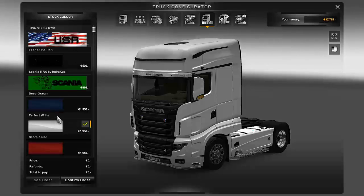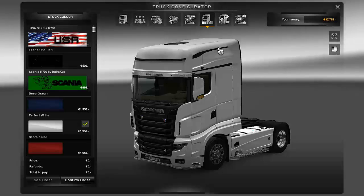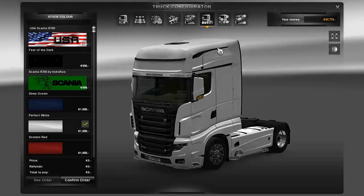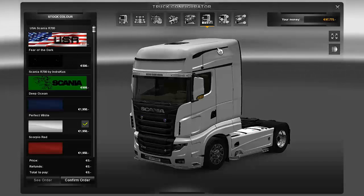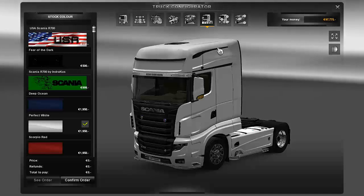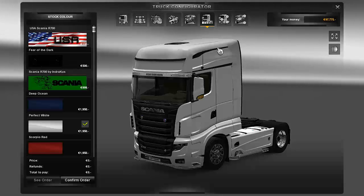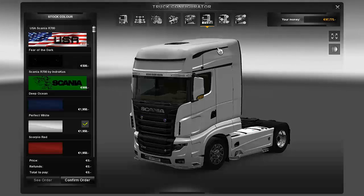We'll get to the skins in a minute. You can see some of them there. I have what I thought was a total of 11, but I think some of them may come with the Scania download — there are more skins here than what I downloaded.